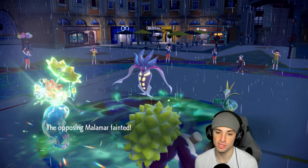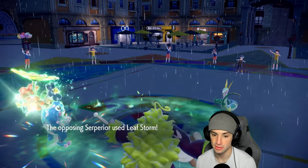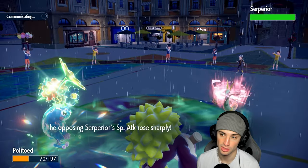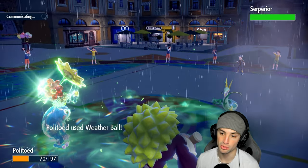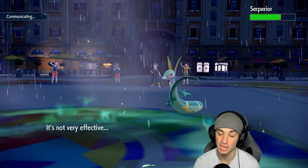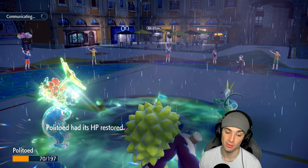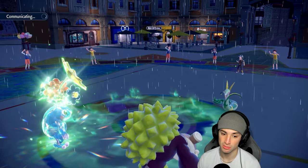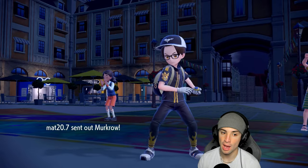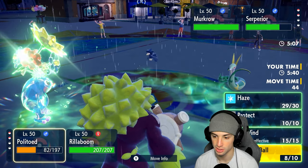Going to KO with a crit just to rub it in. They're probably going for Leaf Storm to boost special attack — yep, Leaf Storm flies, and we're going to soak another one. I don't know if we can keep soaking this as it's boosting. Weather Ball launches and does great damage — Weather Ball in the rain always does good damage. Tailwind is gone on both sides. They're forced to bring out Murkrow; I'm not worried about it.